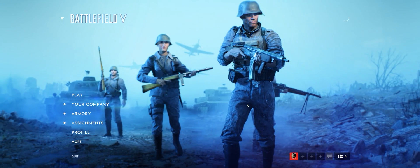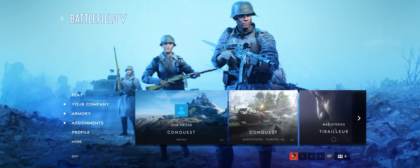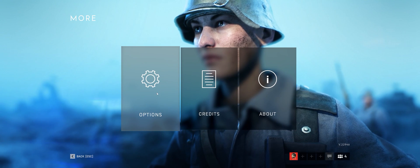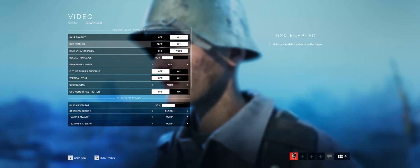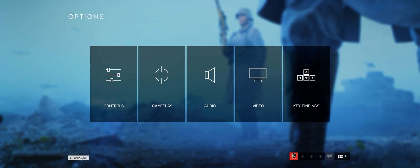Back in Battlefield 5, we have it all enabled now, so we'll just check our settings to make sure it's all on. Go back into More > Options > Video > Advanced tab, and here you can see DXR is set to on. If you have any trouble, make sure that DX12 is enabled, as you need DX12 to be able to run DXR mode.